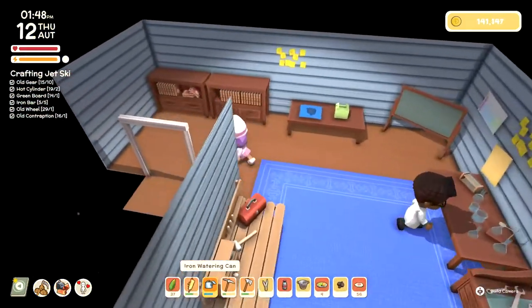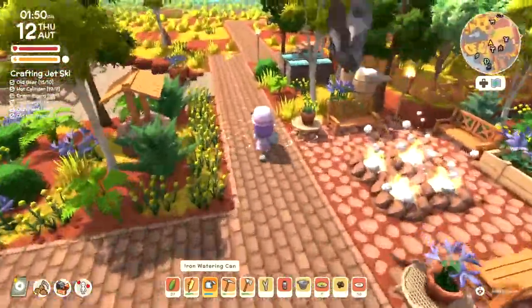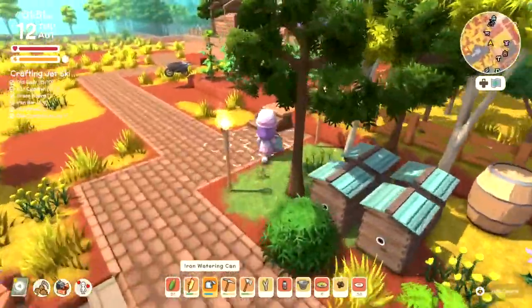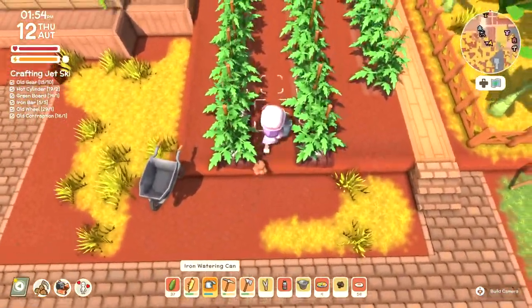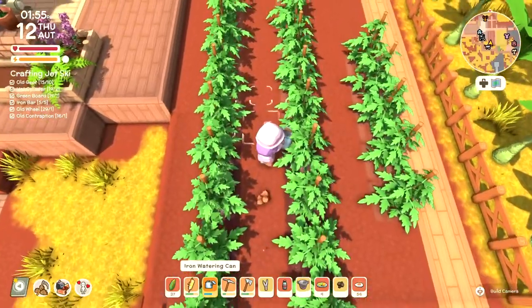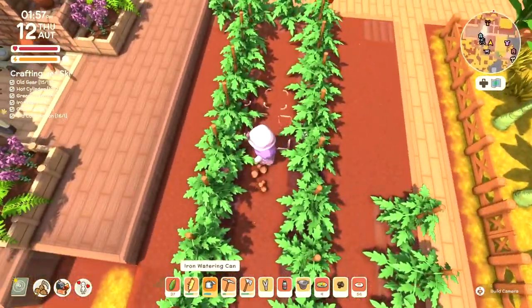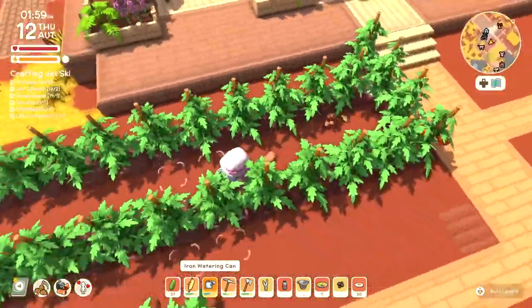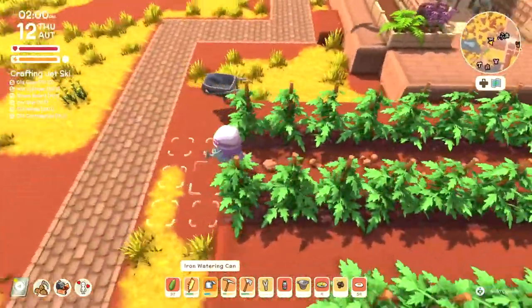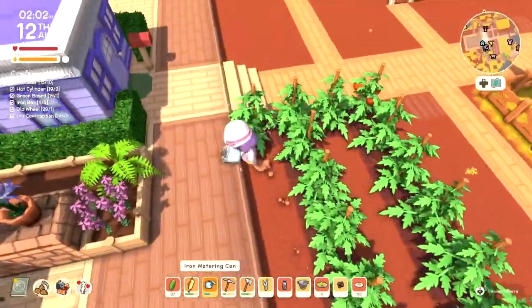Let's get the jet ski — ta-da! Beautiful. We'll get that tomorrow, so that's exciting. I can't wait for that to come through the mail. I should really water my plants. I also still have to make the little platform for my telepad, which is kind of like my little mini goal — I always have a mini goal I want to do for the town.